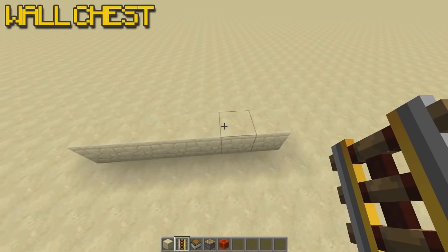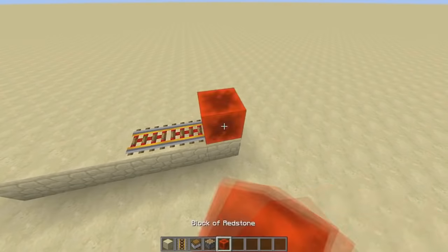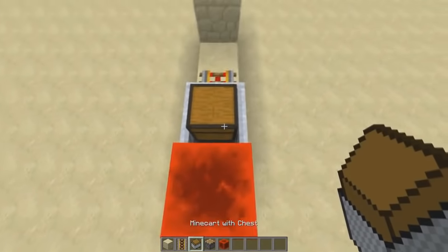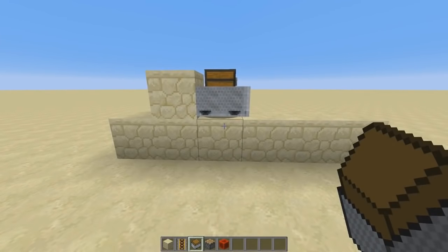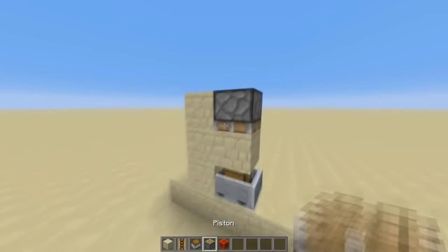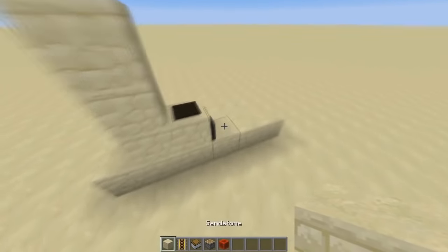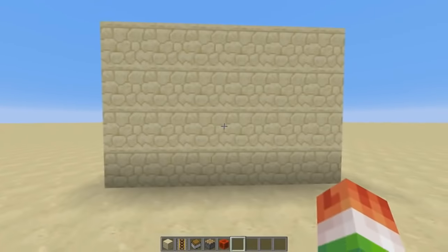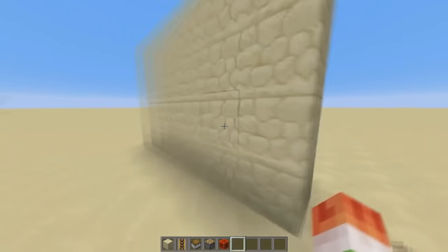This next one is the hidden chest in the wall — very simple and easy to make. Grab some powered rails and place about two of them, then place a redstone device to ignite the powered rails. Place a block there, then place your minecart with a chest, hop on it, and make sure it goes off the track. Remove the rails, place two blocks up, place a piston there, and power the piston to push the minecart into the block. Cover it up and your chest is completely hidden in the wall — you can just run up to the wall and open it like a normal chest.